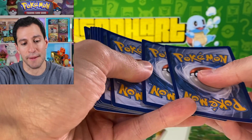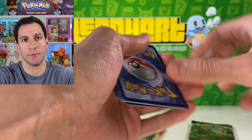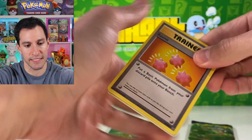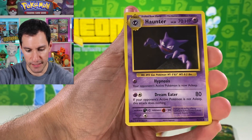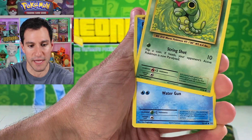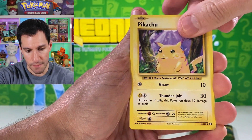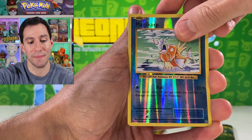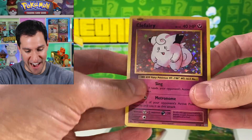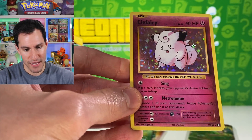I've pretty much pulled most of the best ones from this set. I still have to pull a hyper rare Marnie and of course the golden Zashian. Hopefully it won't be unbroken bond style where it takes over 4,000 packs to finally pull the best card. Hopefully we'll pull it sooner than later. Pikachu, Magikarp, and a Clefairy holo.